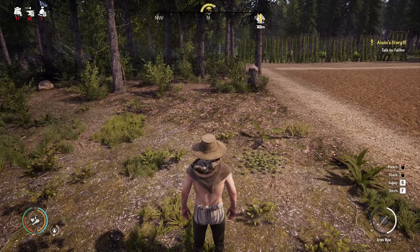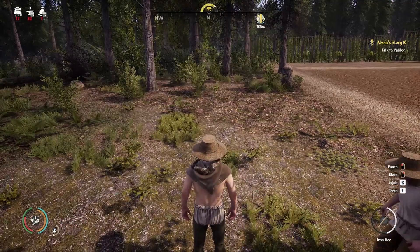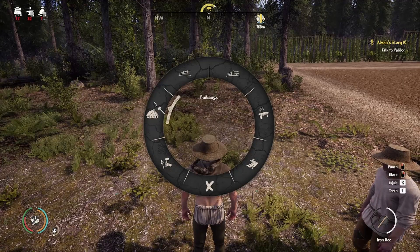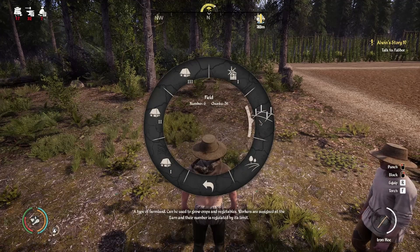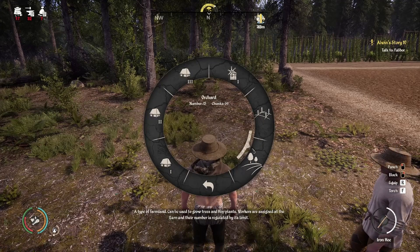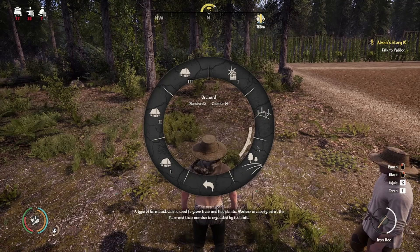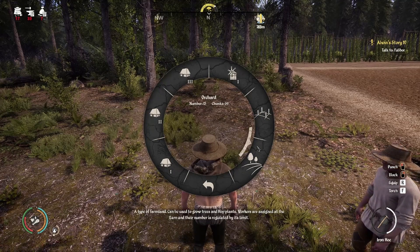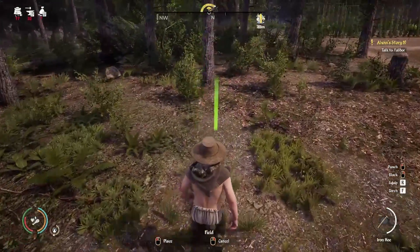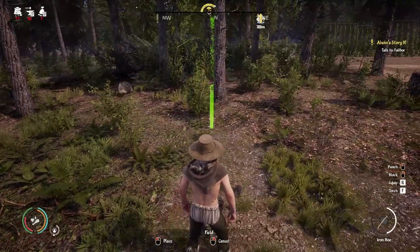The way to start farming is to press E — not sure what it is on Xbox. Go to Buildings, then Farming. You'll have two options: Field and Orchard. Field is for all your crops; Orchards are for trees like apple trees. Go ahead and hit Field and it'll bring up a placement indicator.